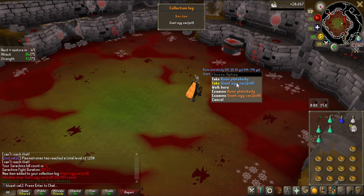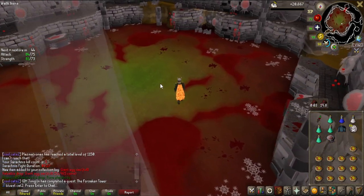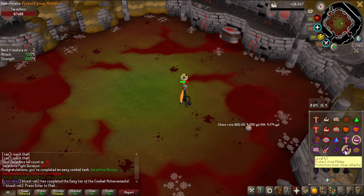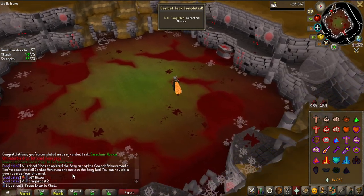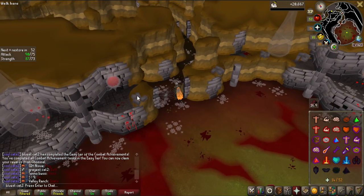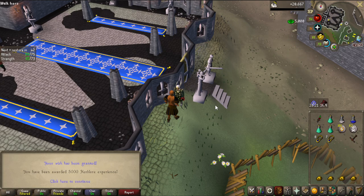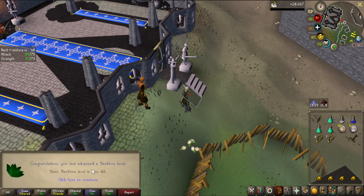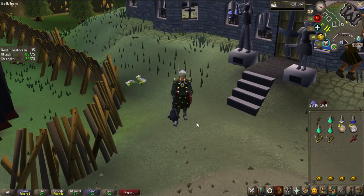Collection log item - Giant Egg Sac! That is 100 red spider eggs if I cut it open. A very slow last kill but that is kill number 10. It was 3 minutes 41 but that is the last task completed - you can see in the chat I completed all of the easy tier combat achievements. Here we have the reward: the Gomauls Hilt 1, as well as a 5k experience lamp that I'm going to put on Herblore - and yes, we get 43 Herblore from that.